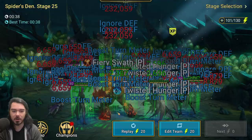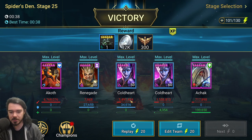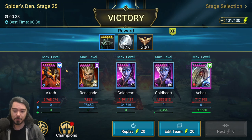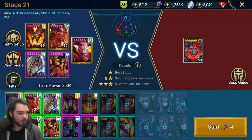Most of the time it works. One issue is one of my Cold Hearts is level 50, so she gets targeted first and it can get a little sketchy. That run was actually 38 seconds — absolutely flew through it. If she were level 60, they'd kill Renegade instead and she'd do a bit more damage, shaving off another two or three seconds. Akoth doing all the work — he's an absolute beast.